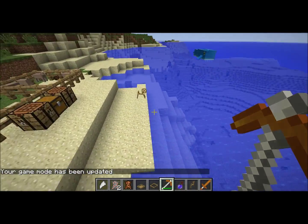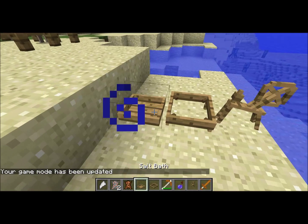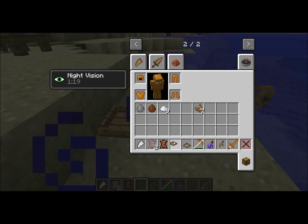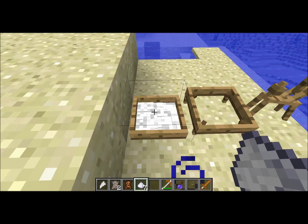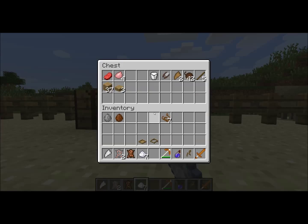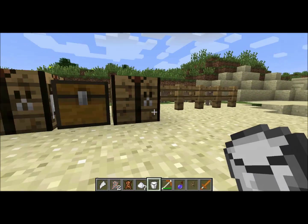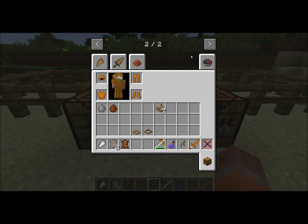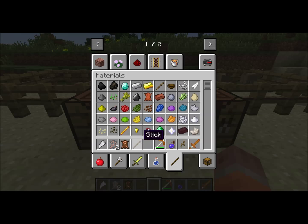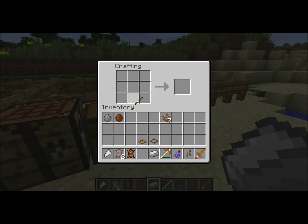We're going to set up our tanning station like that and add salt into the salt bath so we can use it. We're also going to need one more thing: crafted with a stick and an iron ingot, that is a knife.